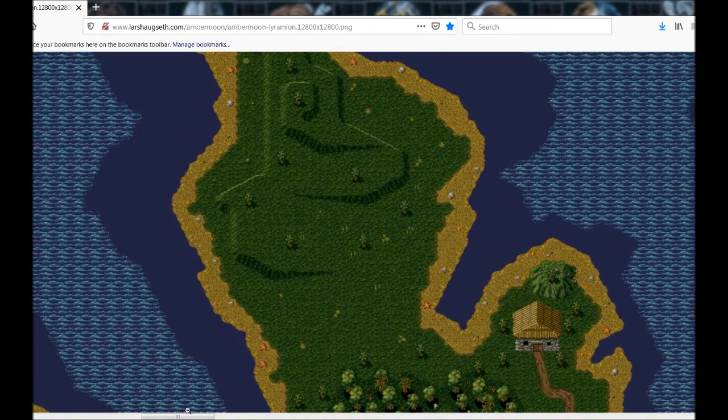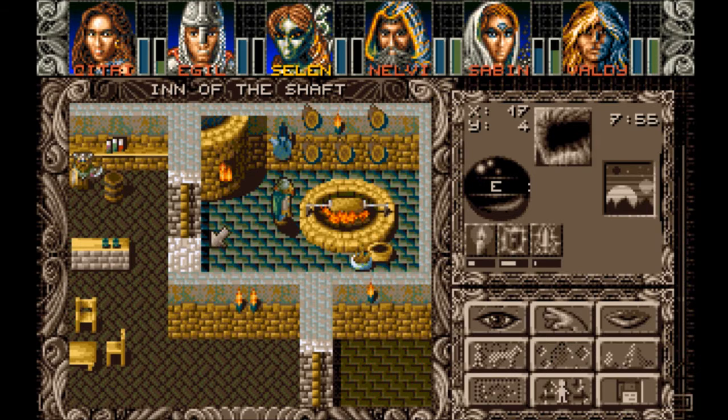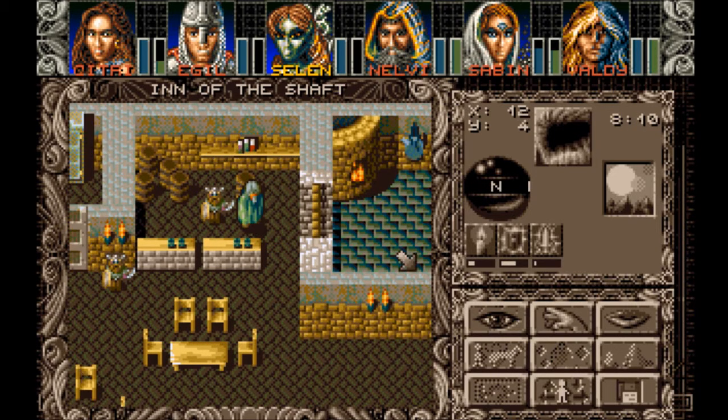If you've played this game before you might know where it is. We are going to that island eventually — it's a big one. I want to take a look, see if there's anything in these barrels. Sometimes there is, but this time apparently there is not. What about these books? Probably nothing.